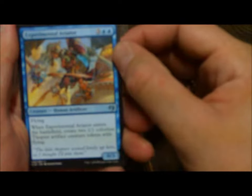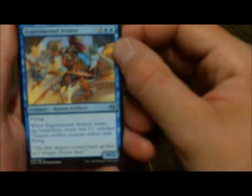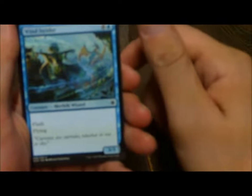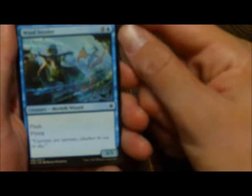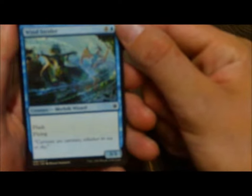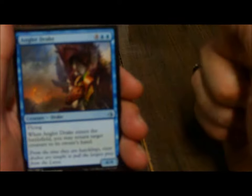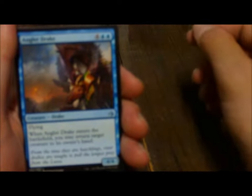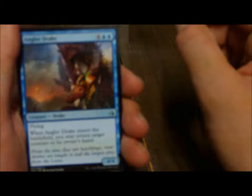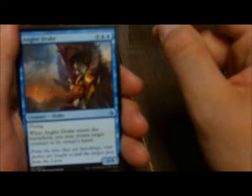Experimental Aviator, a Human Artificer 0/3 — when he enters the battlefield, create two 1/1 colorless thopter artifact creature tokens with flying, from Kaladesh of course. Gotta love them thopters. Then our 5-drop, Windstrider — just a 3/3 flying Merfolk Wizard with flash. And then Angler Drake — when Angler Drake enters the battlefield, you may return target creature to its owner's hand. And that will be our blue creatures.